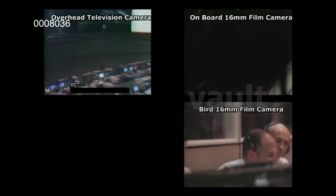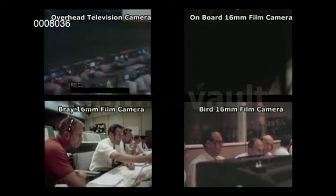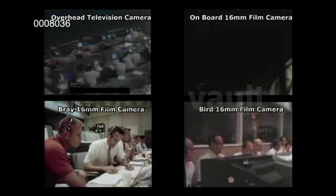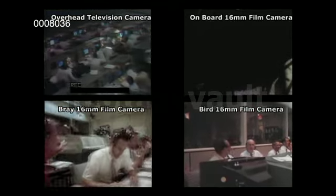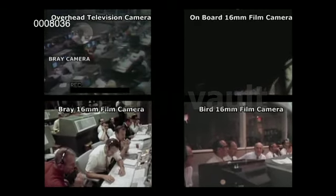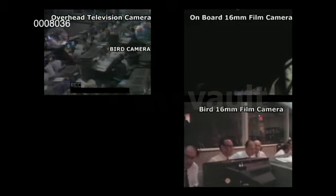Okay, contact light. Okay, engine stop. APA at a deep end. Control both auto. Descent engine command override off. Engine arm off. 413 is in. We've had you down. We copy you down, Eagle. Okay, everybody, T1 — stand by for T1. Tranquility Base here. The Eagle has landed.